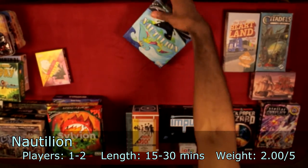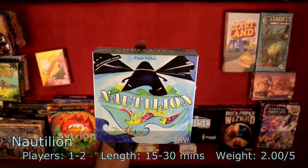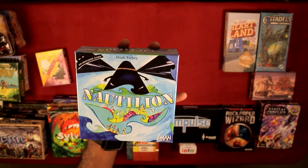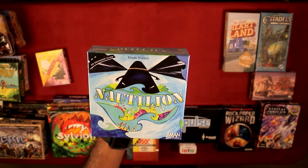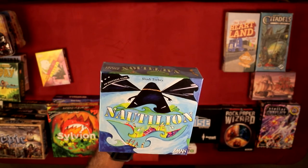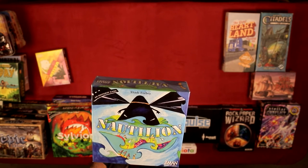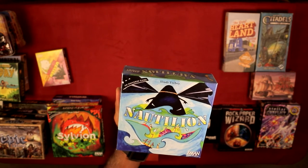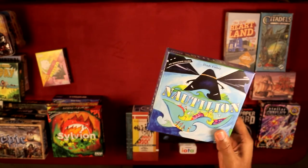Nautilion is the newest in the Onirim series and is really hard to find. This game is a roll-to-move, which I'm on the fence about because I don't like roll-to-moves in general — they remind me of Monopoly or Life. You roll three dice, assign one to yourself, one to the evil pawn, and one to the evil faction. There are two pawns moving, yours as the good pawn and theirs as the bad pawn. Pretty straightforward.